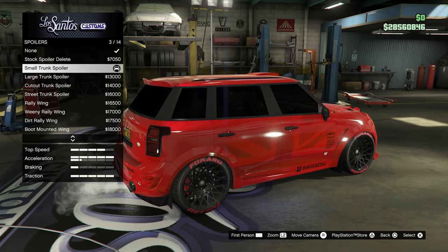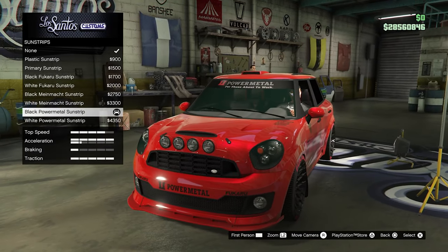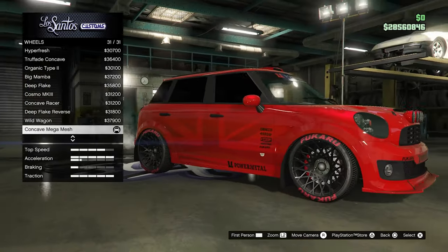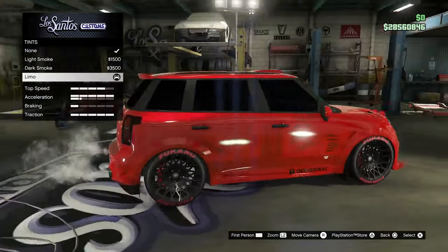Small trunk spoiler, black power metal sun strips, competition suspension, and black concave mega mesh wheels with red writing, and finally limo windows.